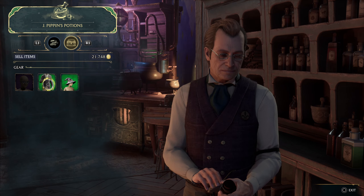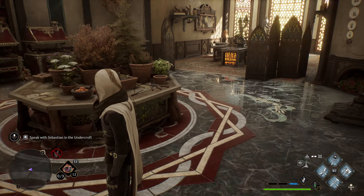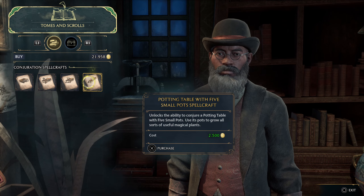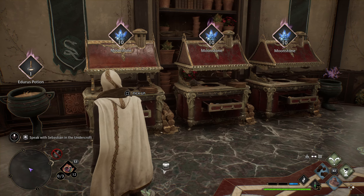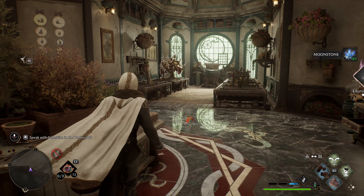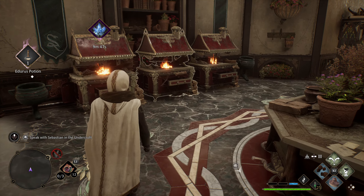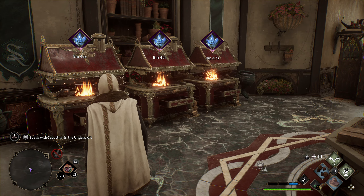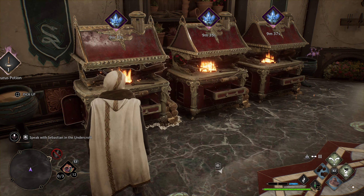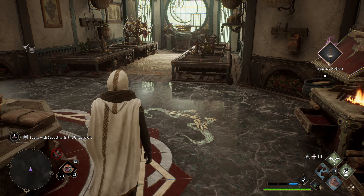As a newer player, invest in blueprints as soon as possible. I suggest getting the material refiner, which gives you 10 moonstone every 10 minutes in-game. Moonstone is used to conjure items inside your Room of Requirement — decorations or anything else. You can also find moonstone out in the world to destroy for more. These refiners pay themselves back within about 30 minutes, so place the maximum of three of them down right away.